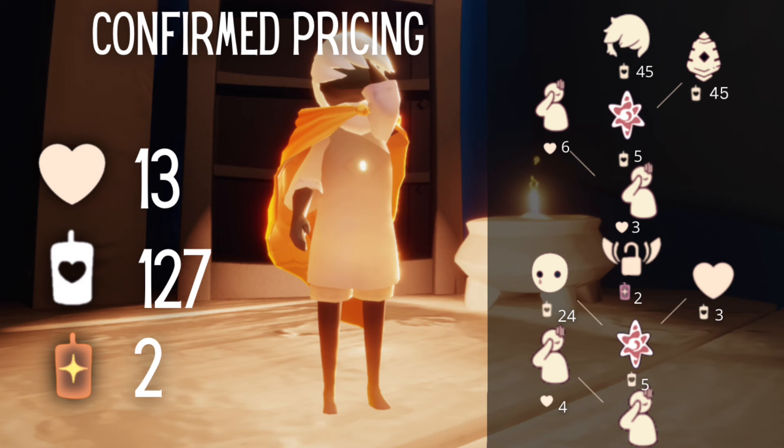All in all it's a pretty cheap spirit with a lot of skippable items — you don't really need the spotlight, it's truly just a light. The confirmed total comes to about 13 regular hearts, 127 regular candles, and two ascended candles. A pretty cheap spirit, especially after all the Shattering spirits — everyone's a bit broke, so thank you for sending us an easy one, TGC! That's it for the Baffled Botanist. Thanks for watching, hope you found this helpful, and I'll see you in the next one!